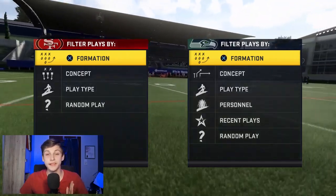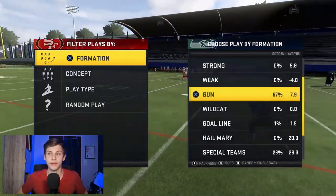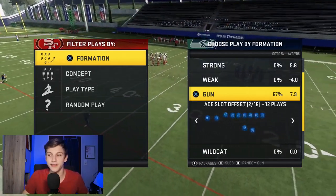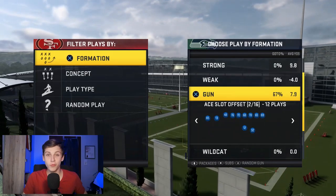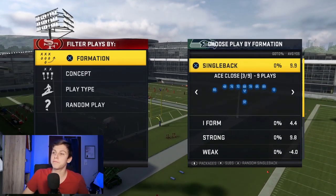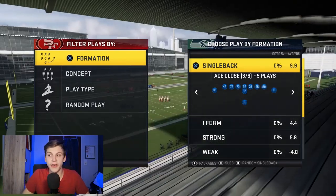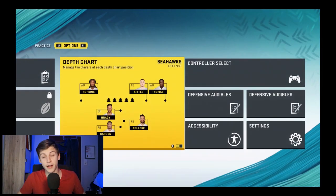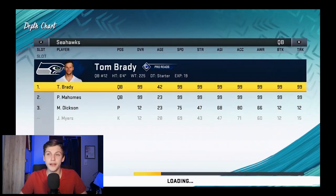In this video I'm going to be breaking down Single Back Ace Close in combination with Gun A Slot Offset. These two formations are both really good and work really well together. I've created a custom roster for you guys on PlayStation — let me know in the comments if you're interested. I've made it look like a MUT roster.